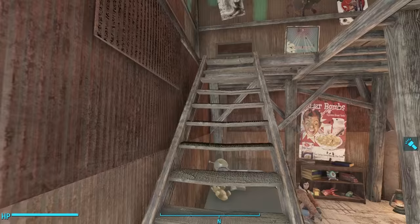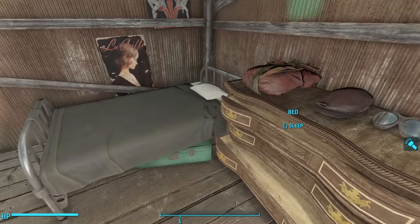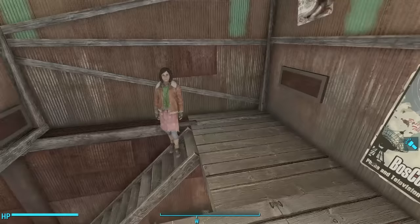Going upstairs, we enter Piper's boudoir. Lots of comic book posters on the walls and a whole lot of fashion magazines — La Coif is a prominent theme here. Her costume is folded neatly on top of her dresser. The mod author added some road goggles, which make a lot of sense because in some of the concept art for Piper, she was originally conceived as wearing road goggles. The mod author must have known this, and so we find a pair of road goggles lying here.